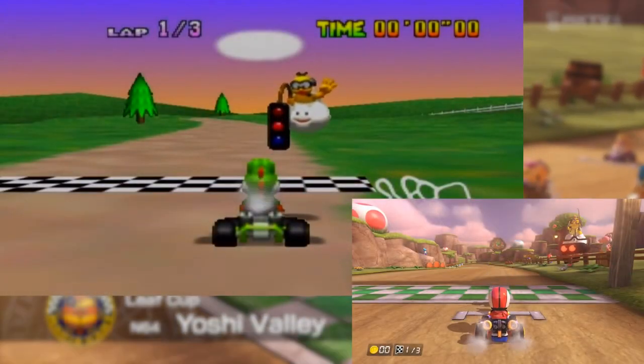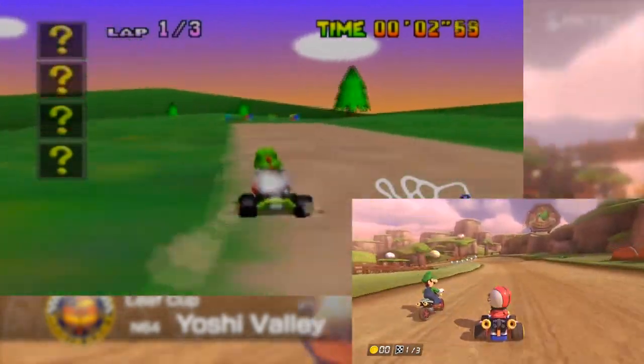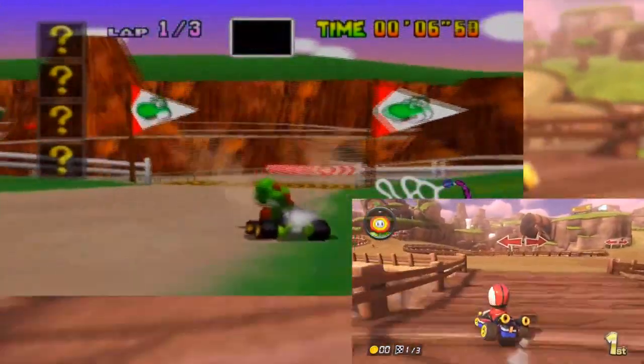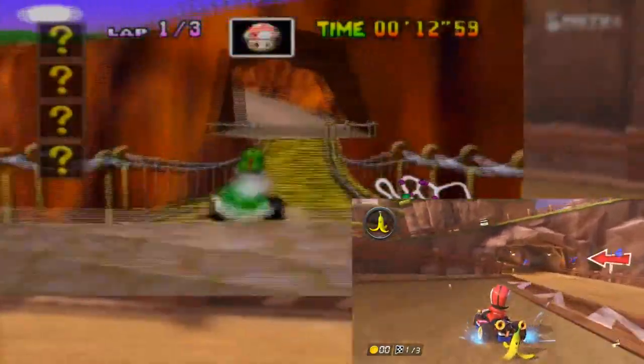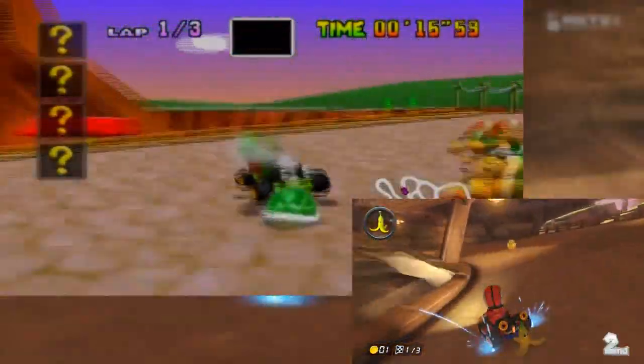Making its debut on Mario Kart 64 for the Nintendo 64, Yoshi Valley is the fourth and final track of the Leaf Cup. You have no idea how happy I was when I found out that this track made it into the game. This track was also notorious on the original game because not even the computer knew the standings in the middle of the race, but let's show it who's number one.